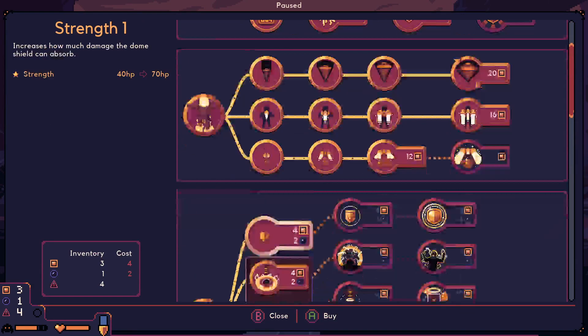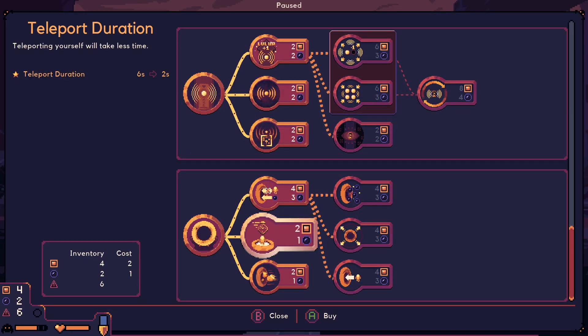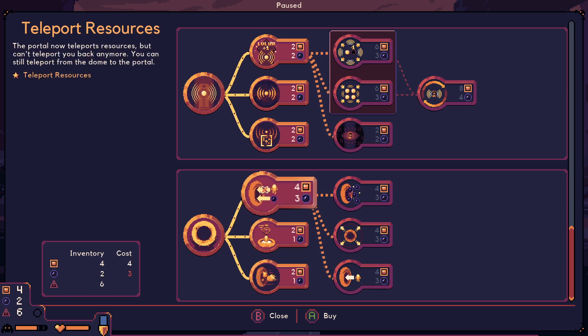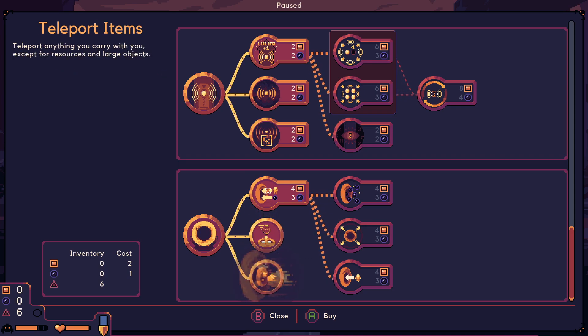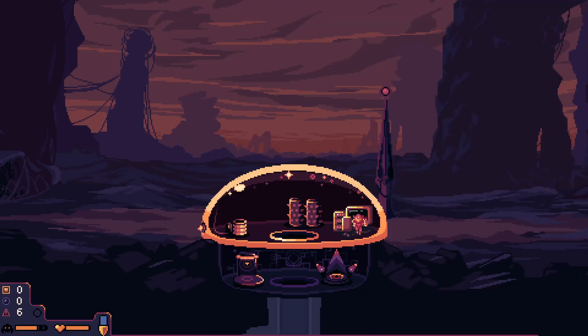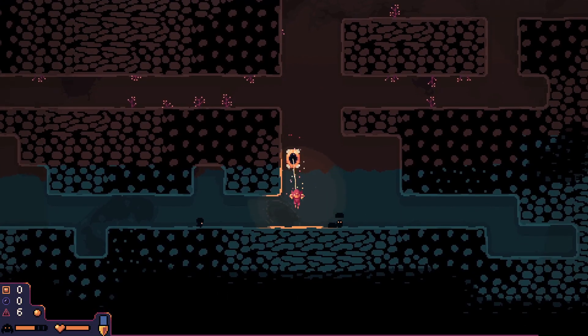Get down there. So I've got four and two — what can I do with four and two? Teleport duration and teleport items. I really want teleport resources but I don't have access to it right now, so let's do teleport duration and teleport items. The amount of times I've gone through the teleporter without leaving some resources behind because I've forgotten it doesn't work properly.